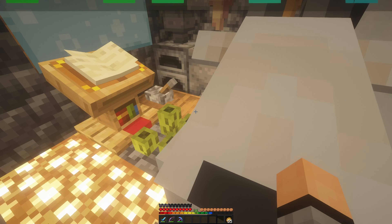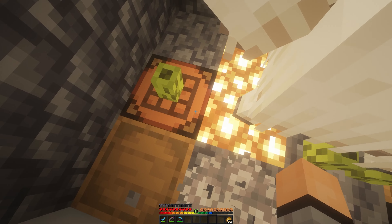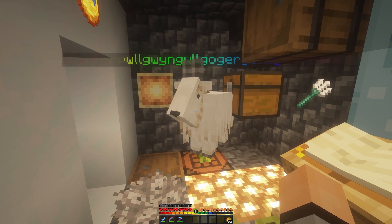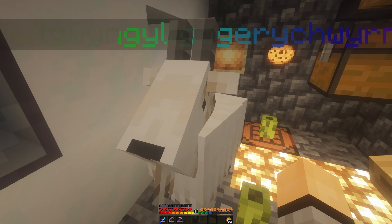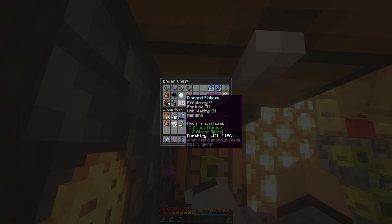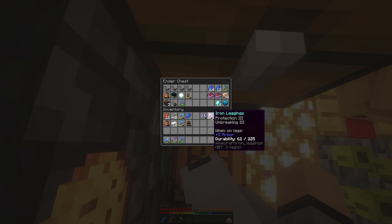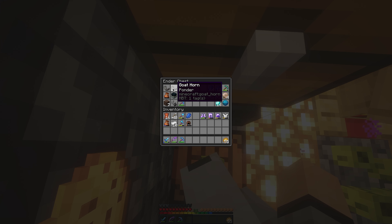I also added those mending books Brogan gave to my pickaxes. I still have one left over and I'm not too sure what to do with it. I have my fortune pick with mending, my silk touch with mending, and my beaten-up armor which I need to repair. I've got a few diamonds left, so maybe I could make diamond armor, but I kind of like rocking iron armor, so I might end up making some pretty good iron armor and see how long it lasts.